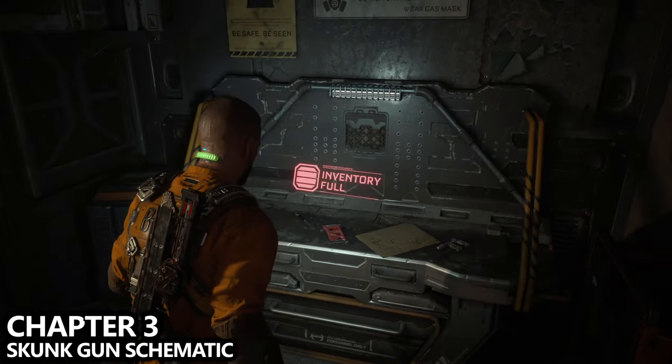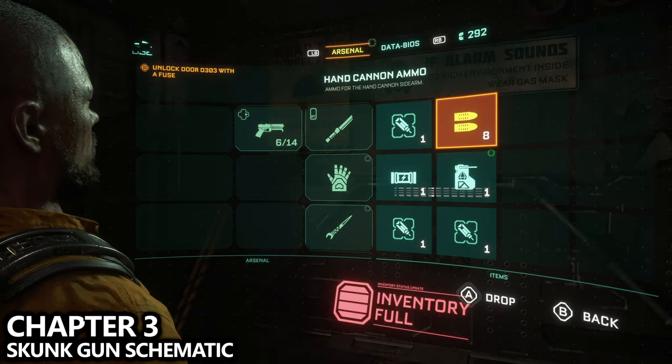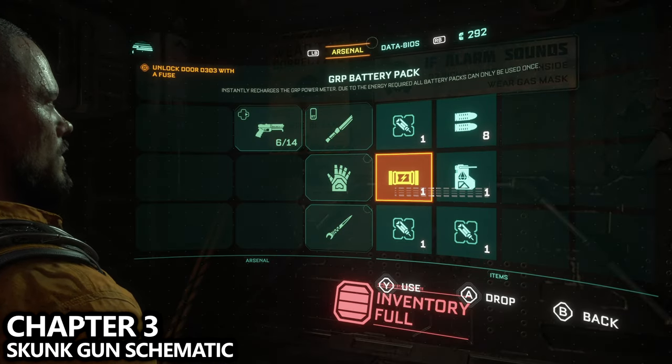Make sure you have a spot in your inventory to grab it. Additionally, if you fully upgrade the skunk gun, it will have homing ammo that will swarm enemies.